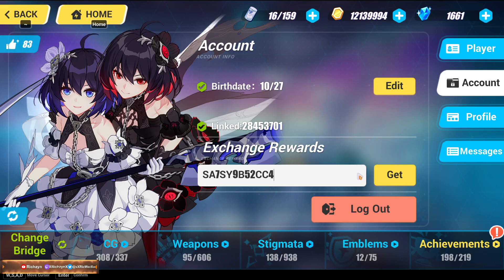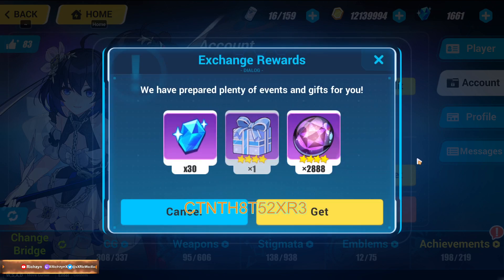So first, this is the C server code — there you go: sa7sy9v52cc4. That is for C server. And if you're asking where's the other server code, this is it: ctnth8t52xxr3.